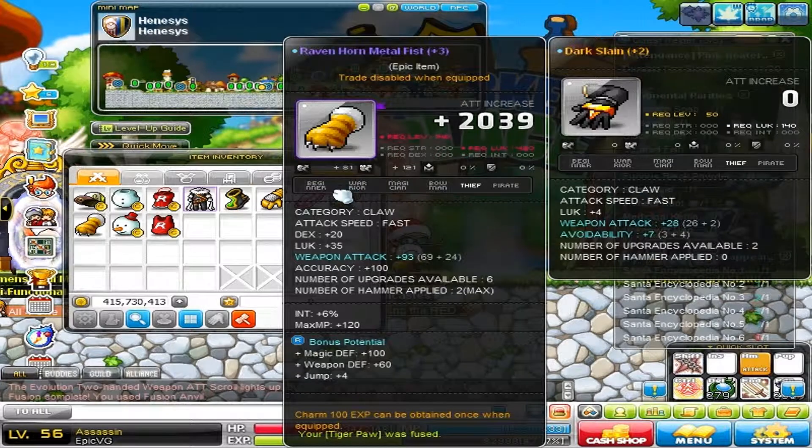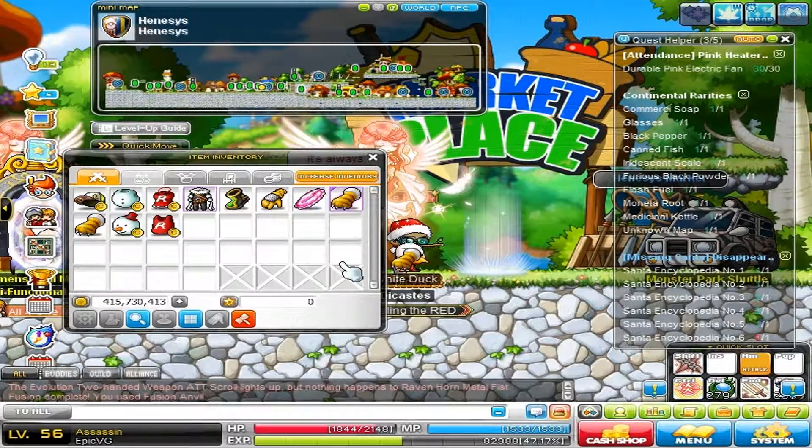So here I fused my Ravenhorn Metal Fist with a Tiger Claw, and it might have looked kind of cool. So, hope you guys enjoyed this video. This has been Epic Video Game Master. See you guys later.